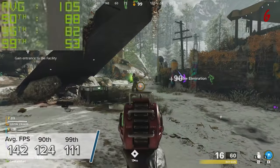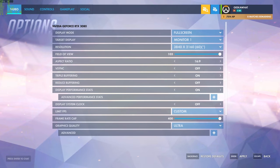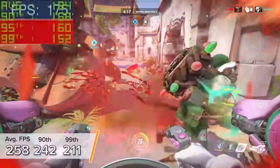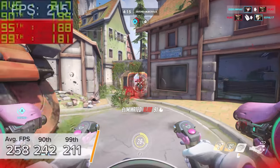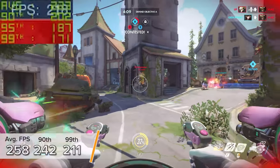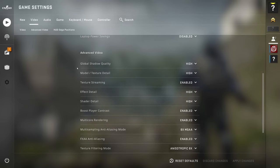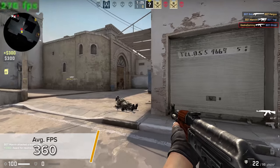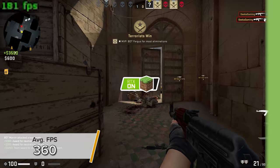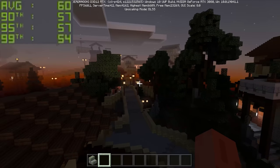Overwatch at 4K ultra settings gives 258, 242, and 211 fps, tested in online multiplayer — essentially esports-level frame rates at 4K ultra, which is mental. CS:GO at 4K high settings we're looking at 360 fps. NVIDIA's FrameView app doesn't work perfectly with CS:GO, but 360 fps is a really great result. Minecraft RTX, technically out of beta but still feeling a little beta, gives 60 fps on average with 58 and 55 — a good experience but nowhere near vanilla Minecraft frame rates without ray tracing.